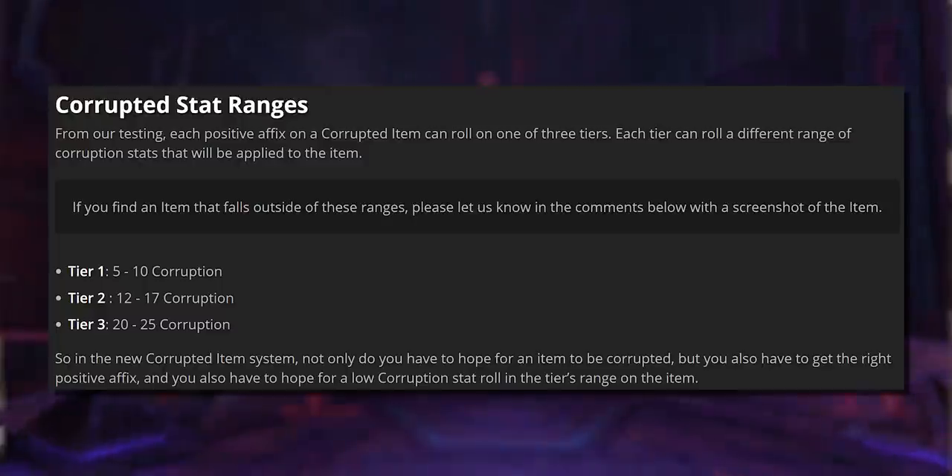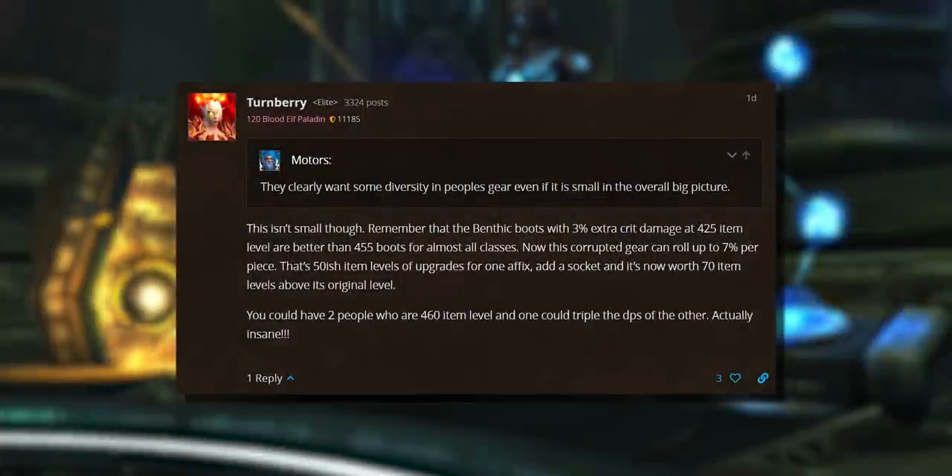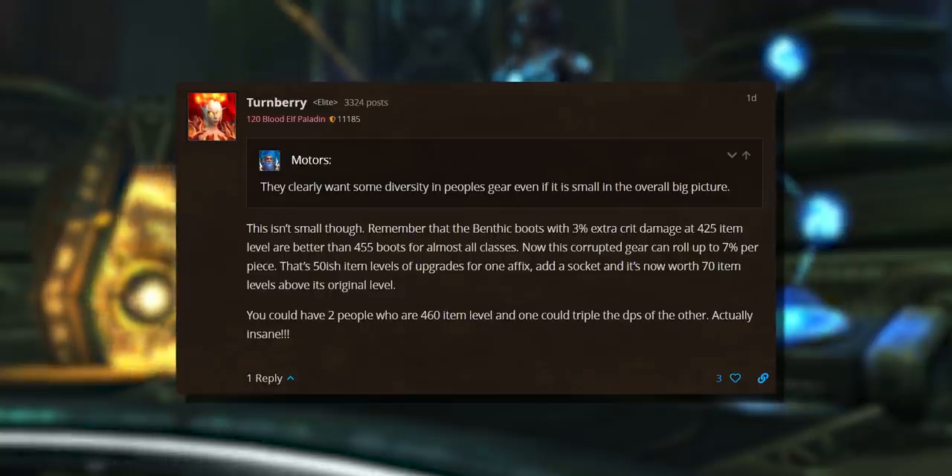This means that if you drop the 6% bonus crit damage — that's tier 2 — that corrupted gear will give you between 12 and 17 corruption. Because of this, you'll want as many positive effects as you can get but as few negatives as possible. Dropping a 6% crit leg with 12 corruption is far better than one with 17 corruption, because good rolls across a few bits of gear mean you can wear an extra effect or two. Some of these effects could be worth 20, 30, maybe even 40 item levels.